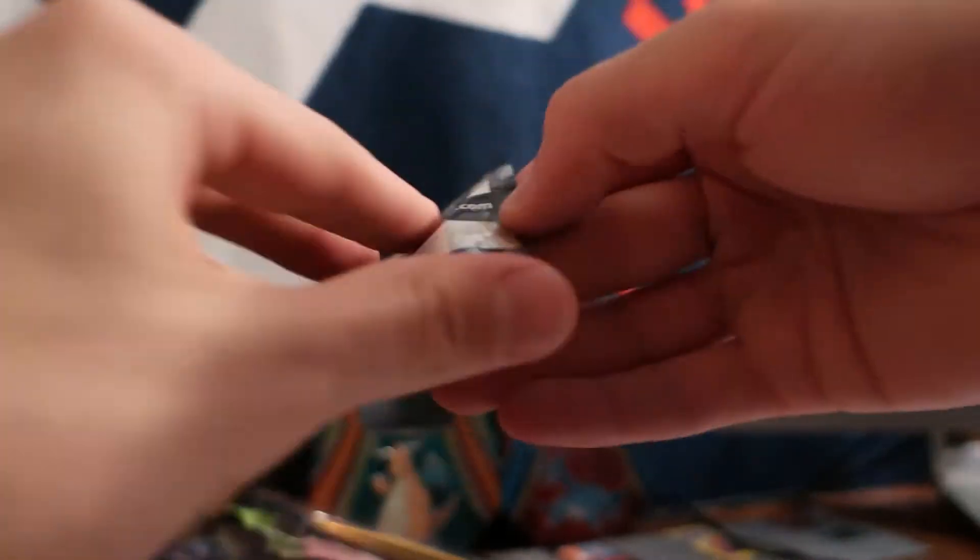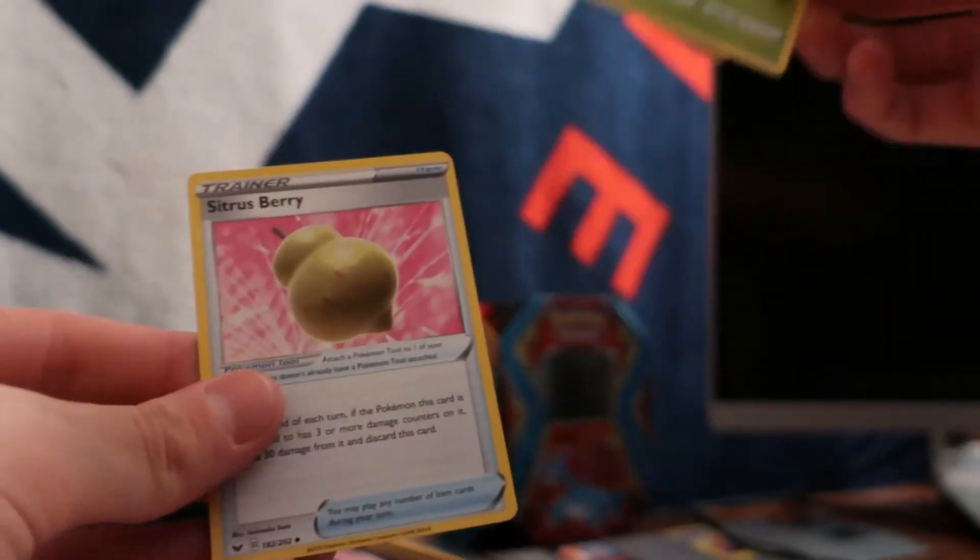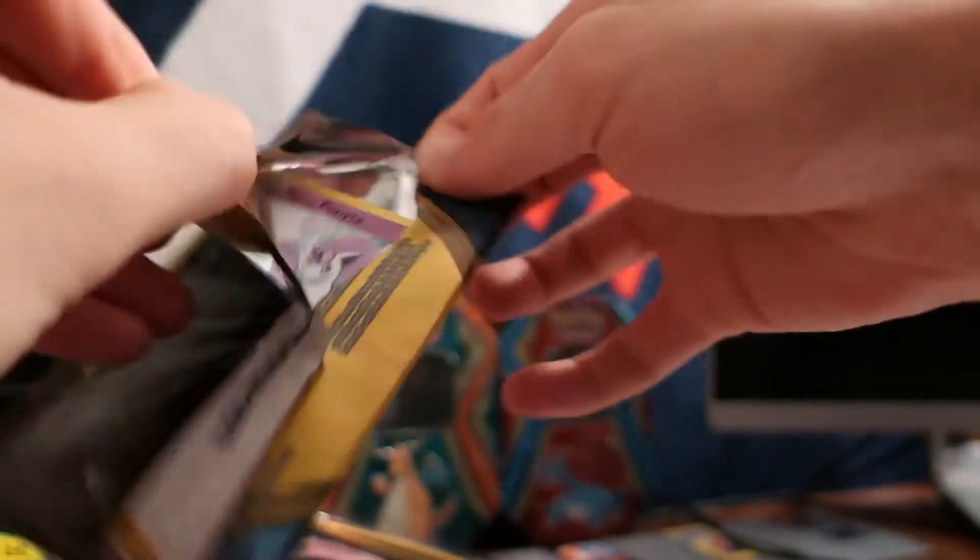The Sword and Shield packs don't seem to have the promo card that promotes the game. I think all the other ones do, and I don't really like that card because it doesn't do much for anybody except promote the game. Oh, here we go — Ponyta! A reverse holo, Croagunk, and an Ordinary Rod. I do have special binders where I keep my shiny commons, uncommons, and promo cards.